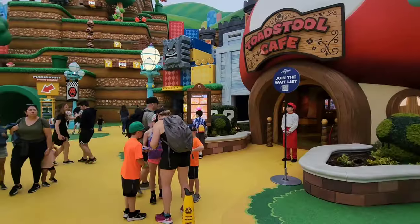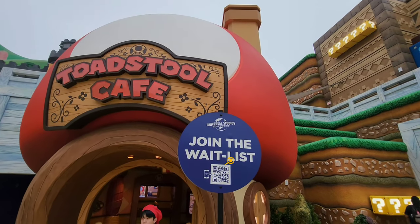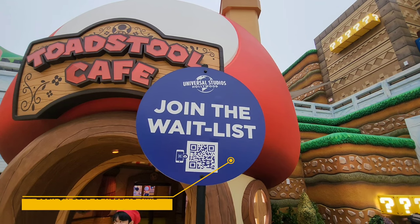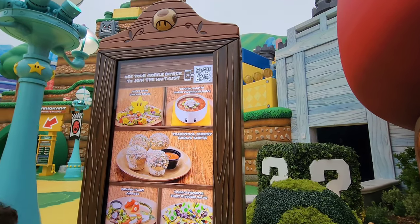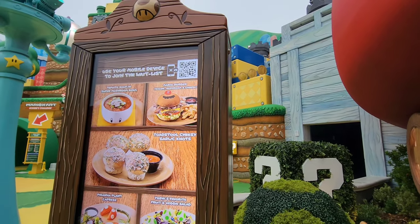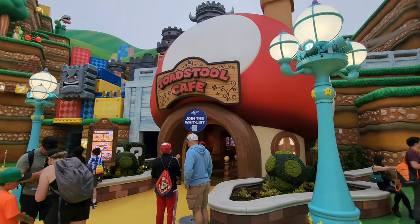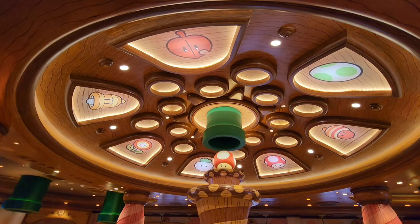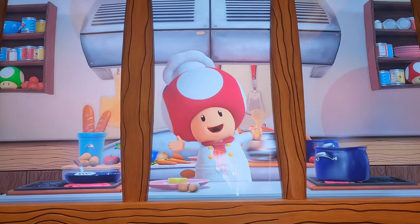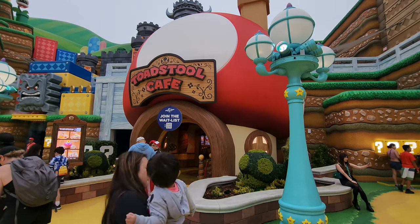Another thing you want to do when you get into the land: find the sign to join the waiting list for Toadstool Cafe. If you want to eat at the restaurant, go ahead and get your reservation right now. During early access they are not filling up very fast. You can get a reservation for about one or two hours after the 7 AM early access start. You can even get something for later in the afternoon — there are plenty of bookings available this early.